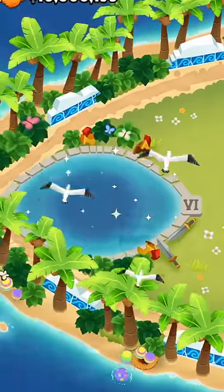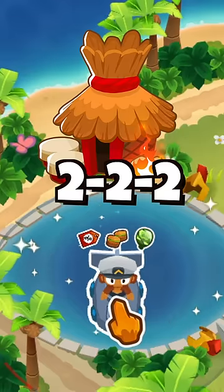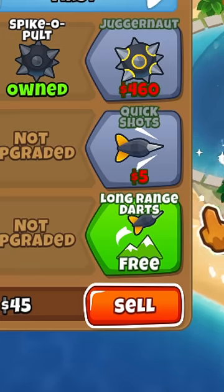The map Elephemus has a pool in the middle which basically acts like a 2-2-2 village, giving attack speed, camel detection, and a 15% discount to all towers inside — and we're going to use that to make an upgrade cost zero dollars.